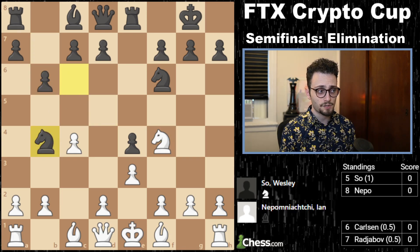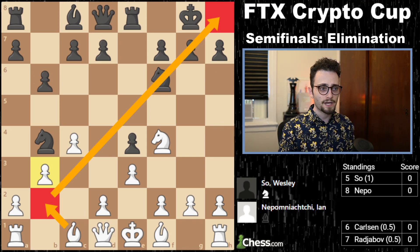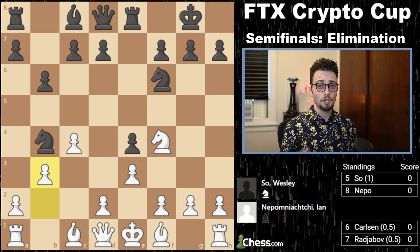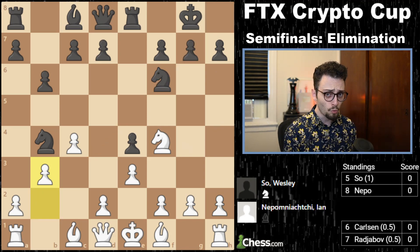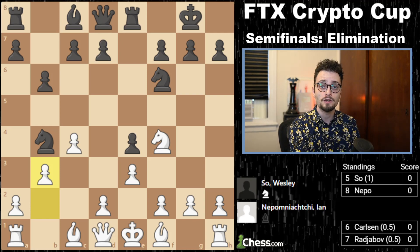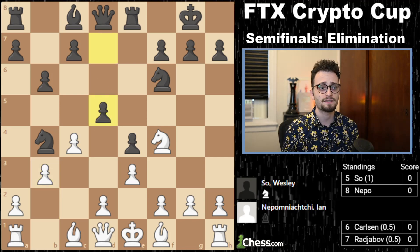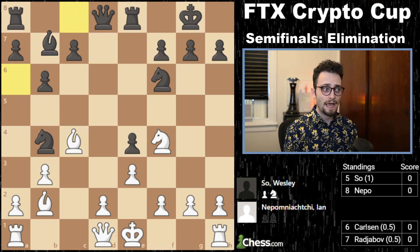We have B6. Jan takes the bishop and plays B3, basically saying he wants to put his bishop on B2. Now Wesley says you're behind in development. What do you do to an opponent who's lacking in development? You start a fight with them. D5 — you start attacking the center. There should be takes, takes, and you pounce.